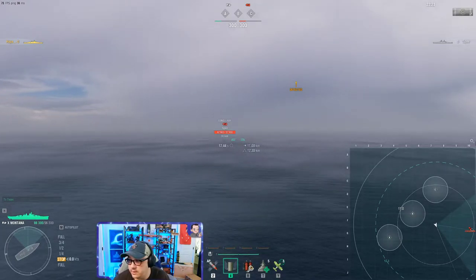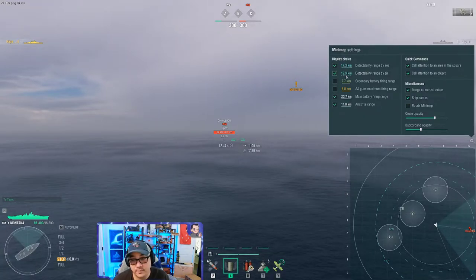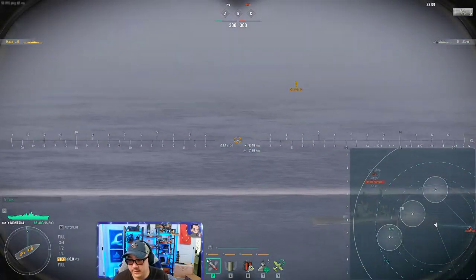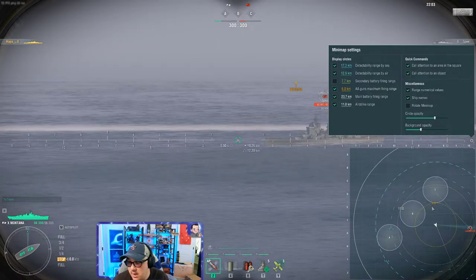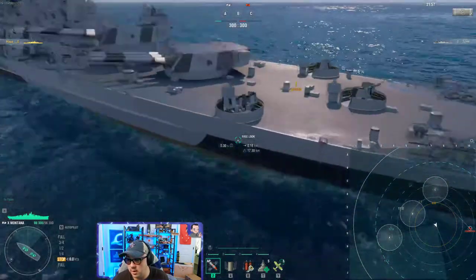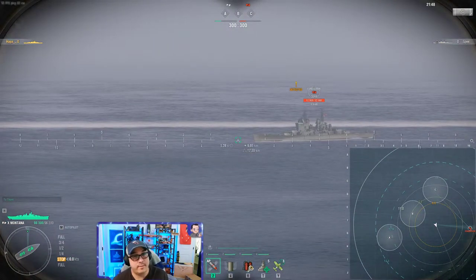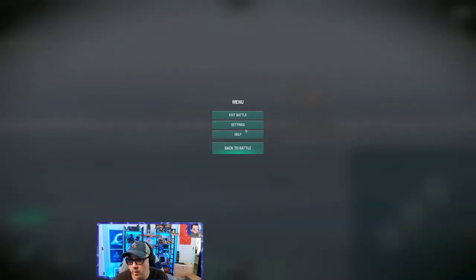One thing I always turn on is detectability range by air — if aircraft are flying at you, this shows the point where your ship will be detected. You can also turn on the other circles: your AA maximum range circle showing where your anti-aircraft guns reach, and your secondary battery circle. Secondaries are the guns on the side of the ship that the AI controls if an enemy ship enters that range.